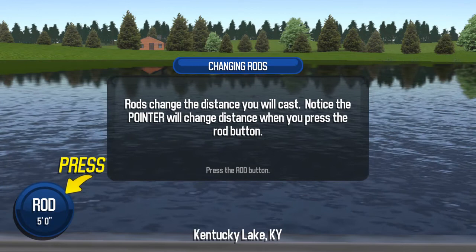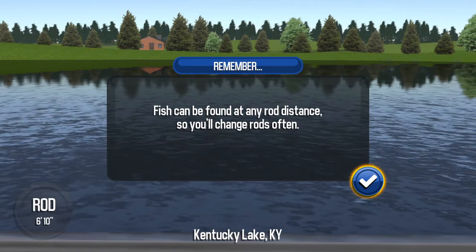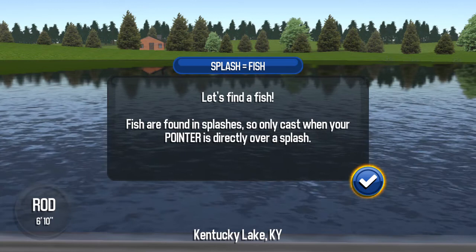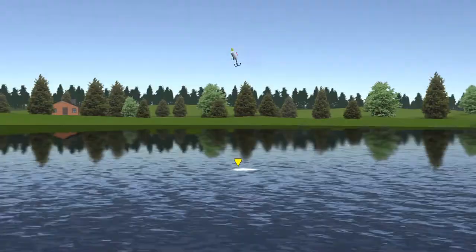Fish can be found at any distance, so you'll need to change the rod's distance. Let's catch a fish. Fish are found in splashes. Put the pointer directly over a splash before it goes away. You'll know when to cast when the pointer moves up and down. You'll see the highlights. So move it around right there. See the yellow? Now press upwards with your finger and it'll cast it.